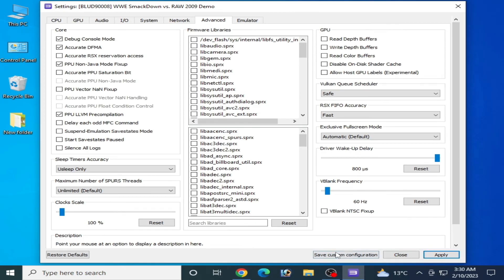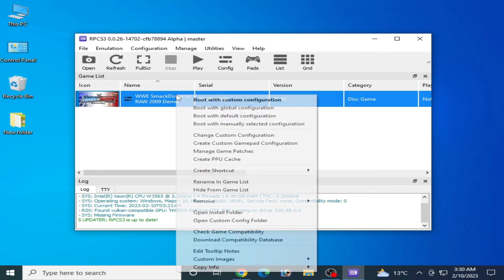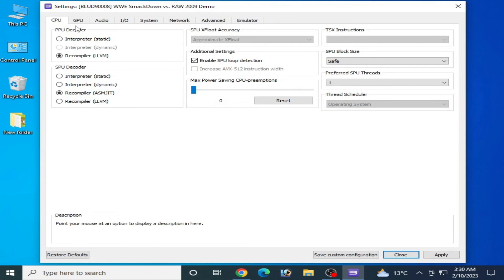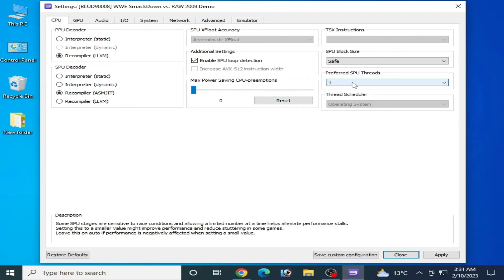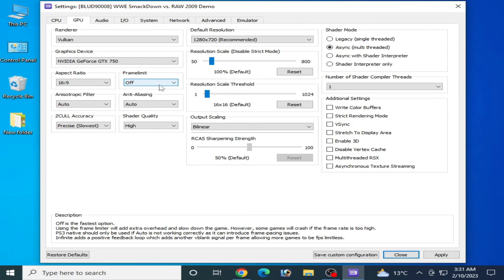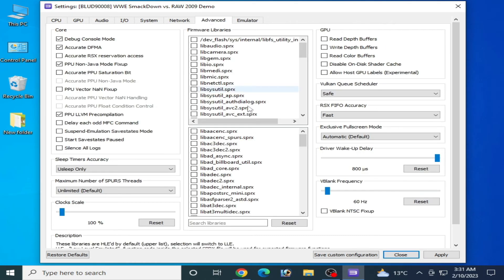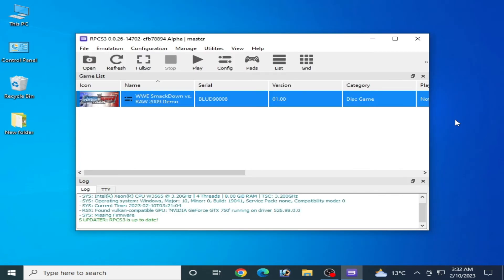Apply and save the custom configuration. Make sure your game settings are consistent: right-click, Change Custom Configuration, set CPU Recompiler to ASMJIT, GPU renderer to Vulkan, and Frame Limit to Off.